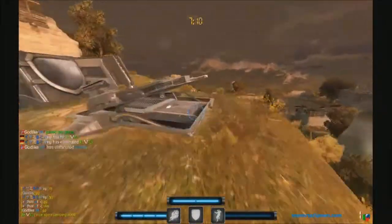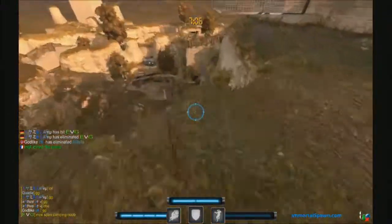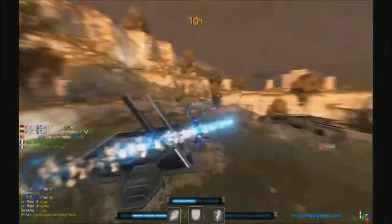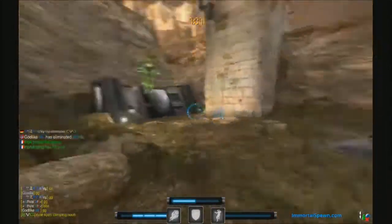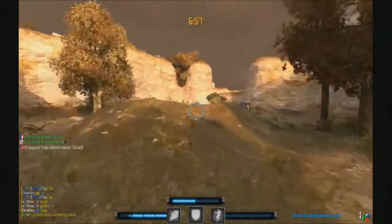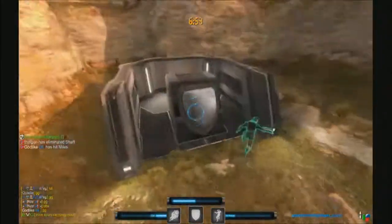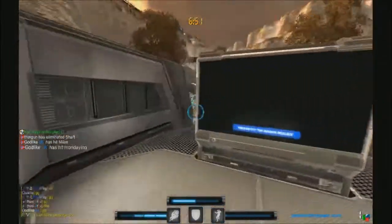I spawned pretty up high and I'm going to take this jump pad over to the side — I see a battle ahead, so I'm going to head this way. Another weapon in the game that isn't in this particular map, or I haven't seen it, is the Instagib laser beam.